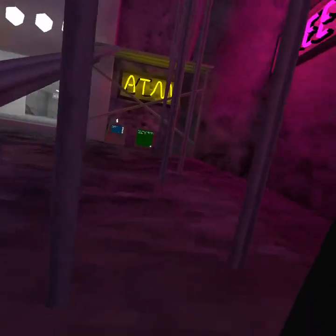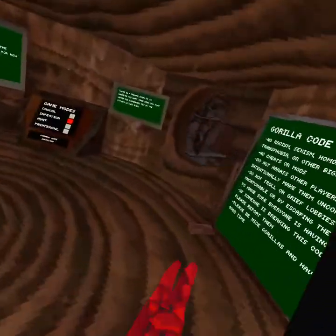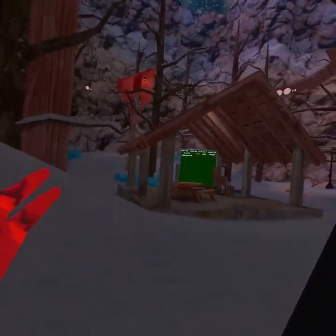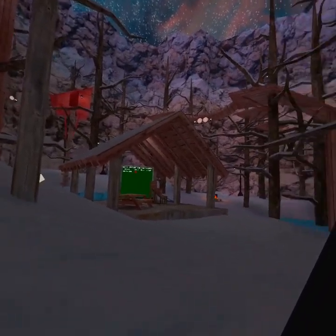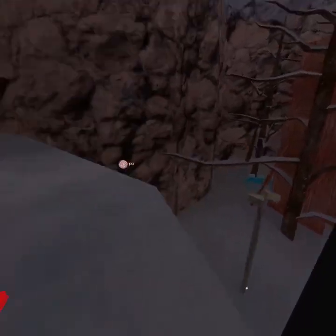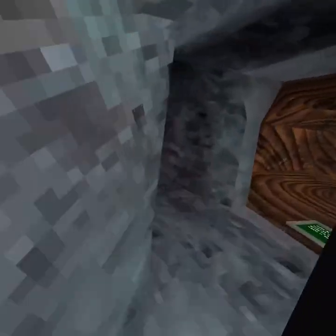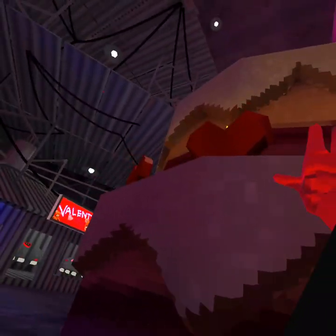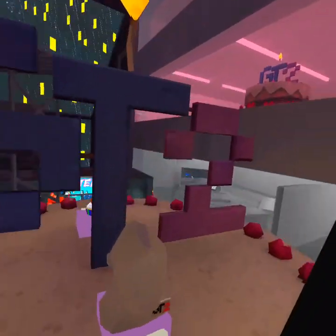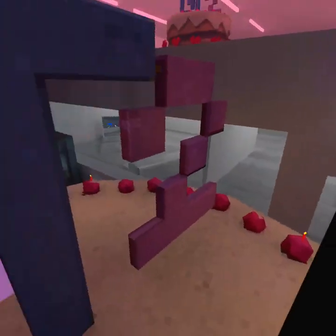When you first get done with the tutorial, when you got this game, you're going to be down here. You're going to go up here, you're going to stump — make you ride all the way over to cities. You're going to see the cake, and all you want to do is climb up the cake and get these two. They're free, so you can get them.